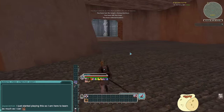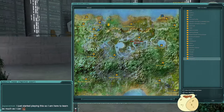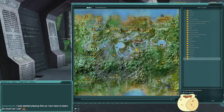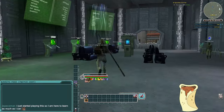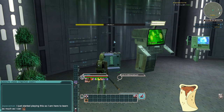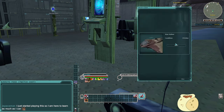We traveled to Naboo — didn't have to wait for a shuttle or anything. Let's activate the waypoints to see where the ship part is. You can activate or deactivate waypoints from your datapad or from the world map by hovering over or right-clicking the waypoint. It looks like the part is in Theed, so let's get our ship and head over that way.